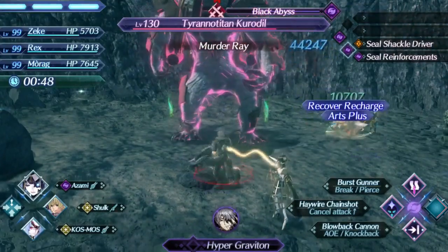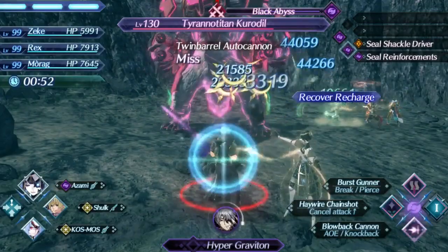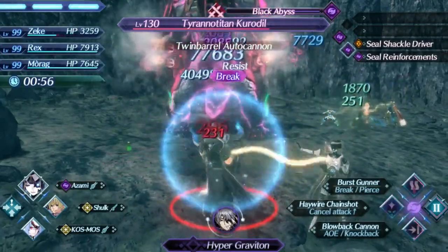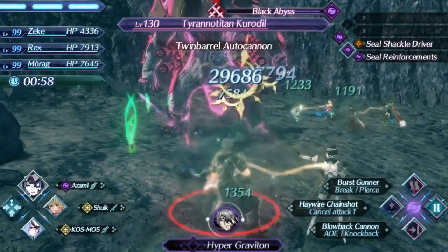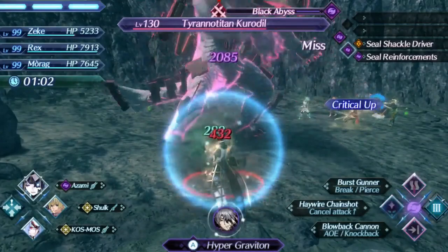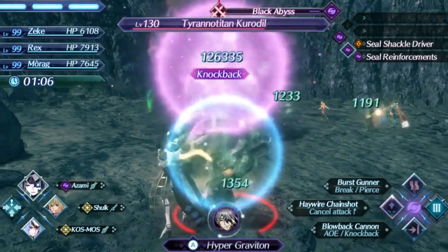Today we're going to cover Azami. Azami is an Aether Cannon class blade who has a very interesting playstyle and niche very different from other cannons and other blades as a whole. This niche has carried her into being a solid B tier blade and can make her very strong in the right circumstances.